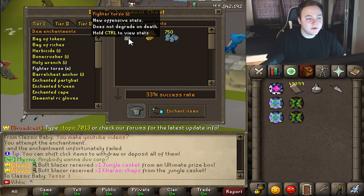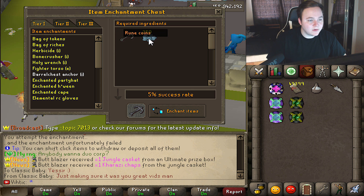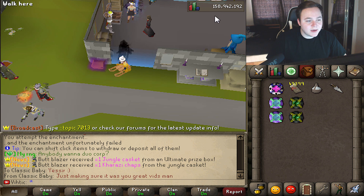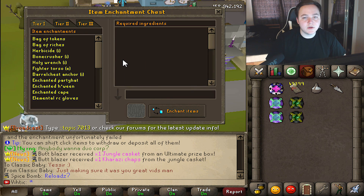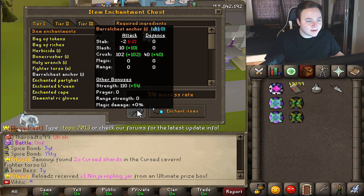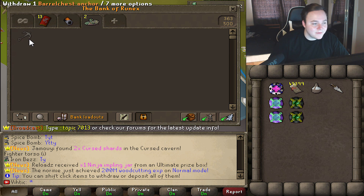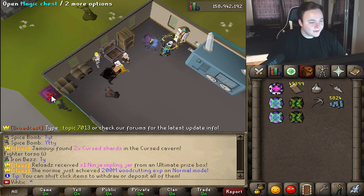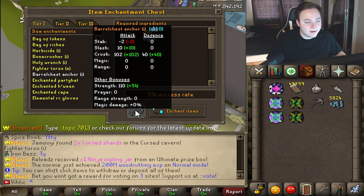So we got a couple items here you can upgrade — the Fighter Torso E and the Barrel Chest Anchor imbued as well. These use Rune Coins, which you can get from exchanging items over at the Rune Coin Exchanger. You can also buy items from the Donator Store that will give you more Rune Coins on every exchange. 5% success rate, Jesus Christ. I have an anchor — I can give it a go. Fuck it, we'll try it. 5% rate? There's no way — but I'll take it. It's quite a bit better than a normal one.